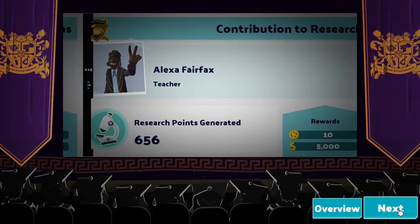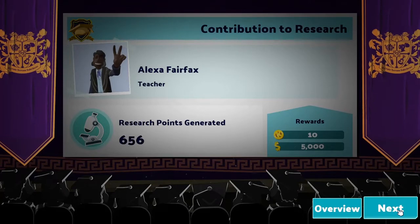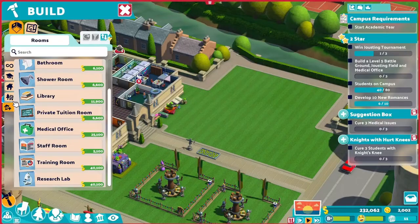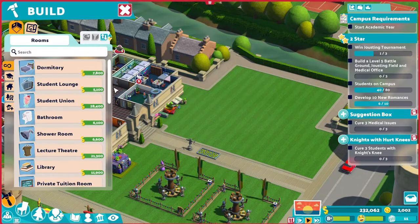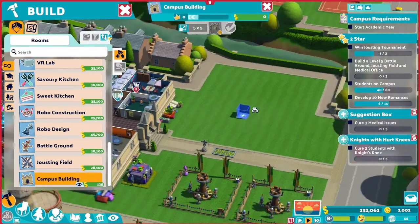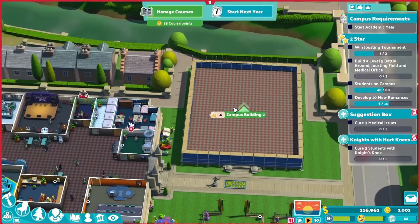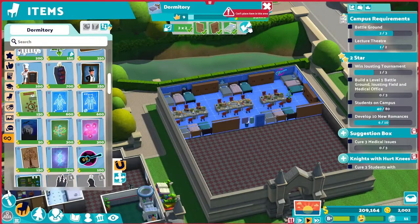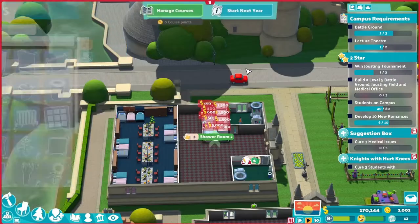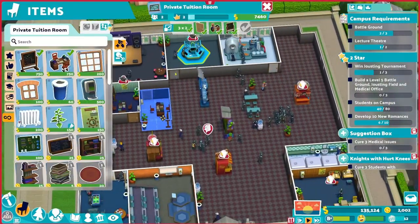This year we win the contribution to research award for the first time — great thanks to Alexa who poured her heart and soul into research. As we welcome more students onto campus, we need more indoor space as well. That's why I repositioned more battlegrounds and jousting fields to one side so that I can construct a new campus building. This new building will contain a big dorm, two medical offices, a shower room, a bathroom, and a staff room. The old building now has some extra space.